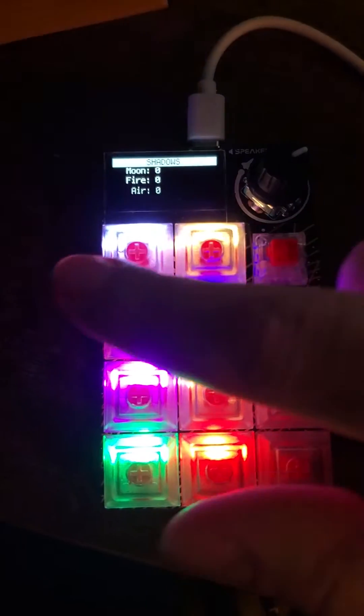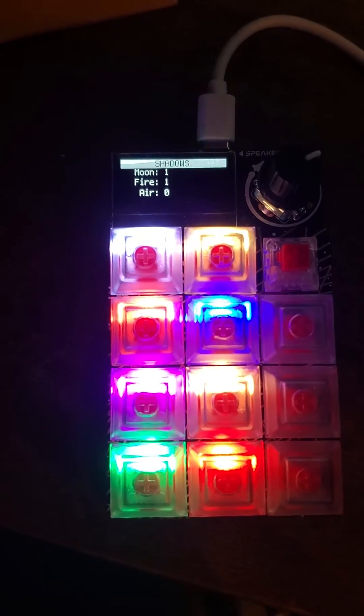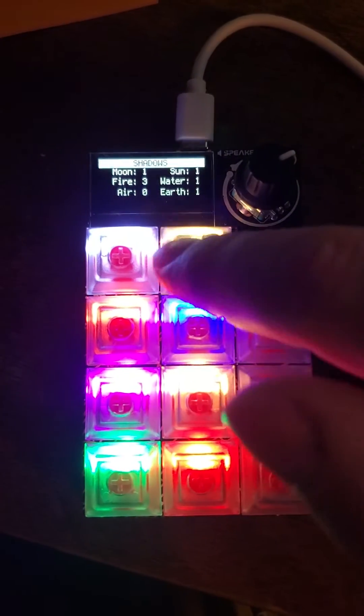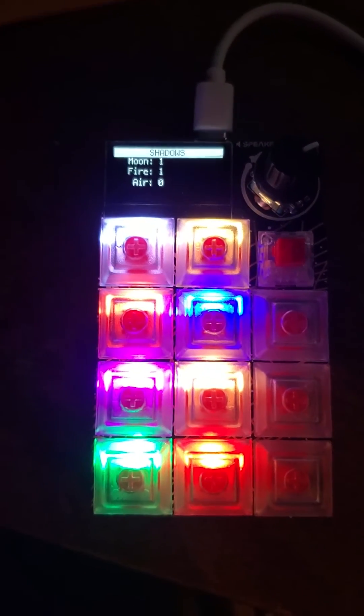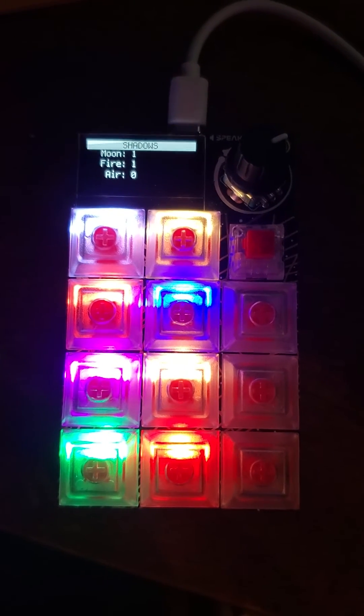Reset works just the same, and if I get a couple from a growth track I can lock those and then count up the others and reset. So that's my overkill element tracker using the Adafruit macro pad.